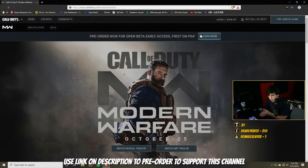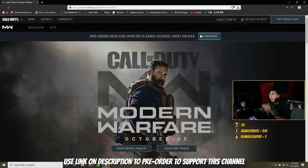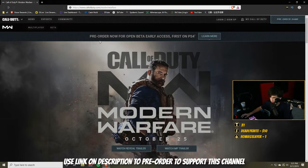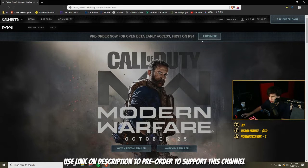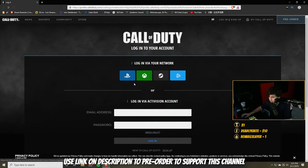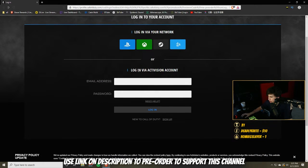Very important: when you get the code from Amazon, they're going to give you a code to put into the website. You go to the website, click pre-order now for open beta — but you don't have to pre-order because you already did it on Amazon. So go to beta, then go to redeem code. It's going to ask you to log in or create an account. Once you create an account, choose PS4, enter the code that Amazon gave you, and they're going to give you another code — that's the code you put in your PS4.